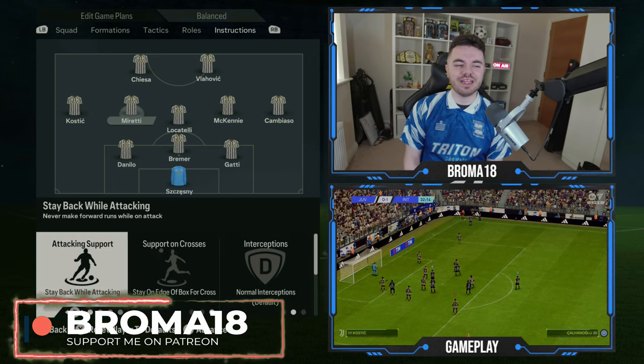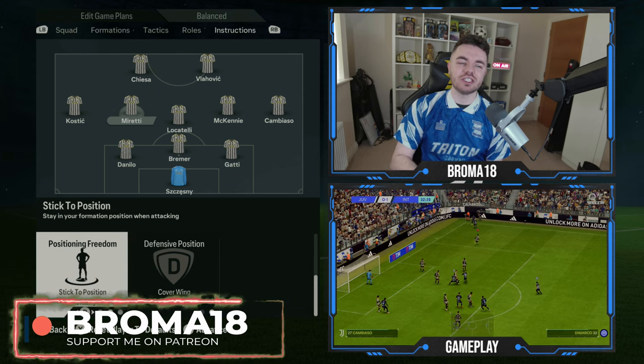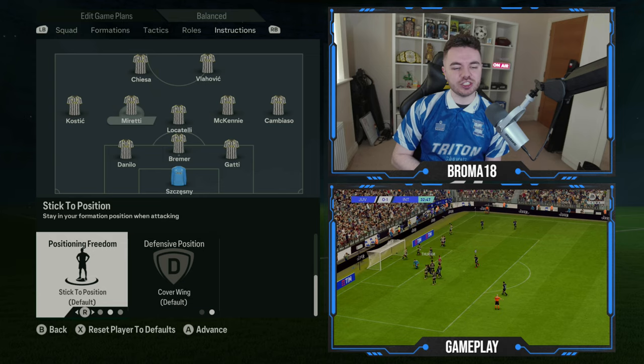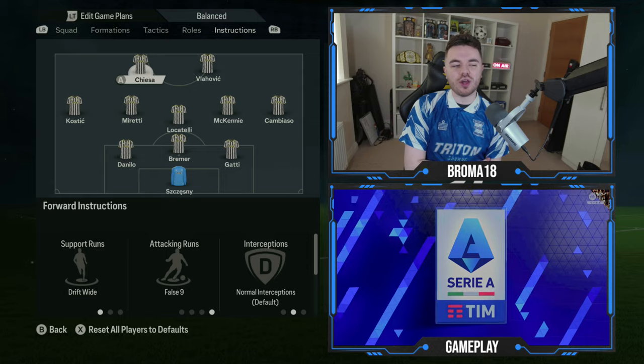McKennie's defensive position is cover wing. Miretti on the other side is a little different — stay back while attacking, stay on the edge of the box for crosses, positioning freedom on stick to position, and defensive position is also cover wing.